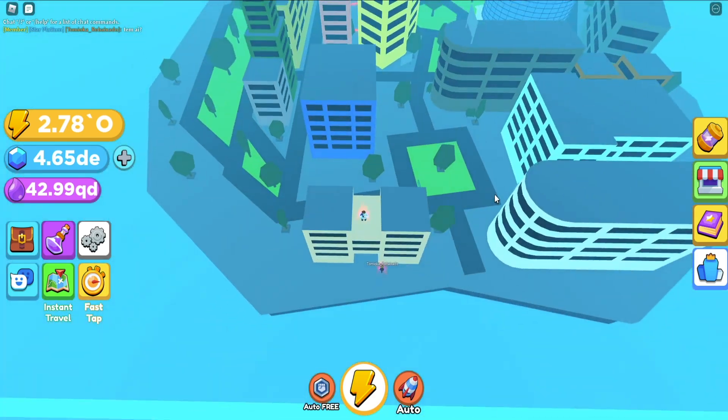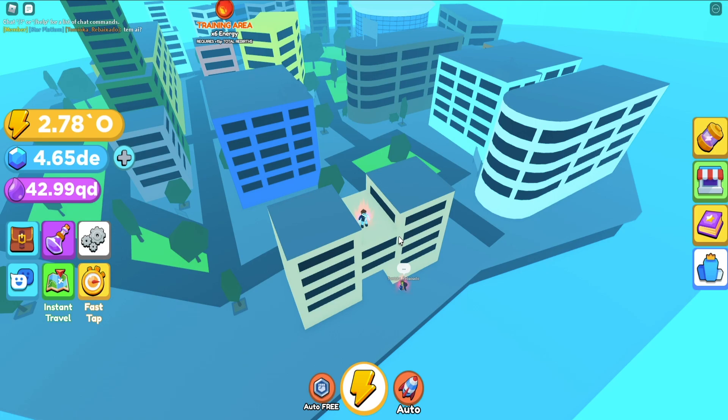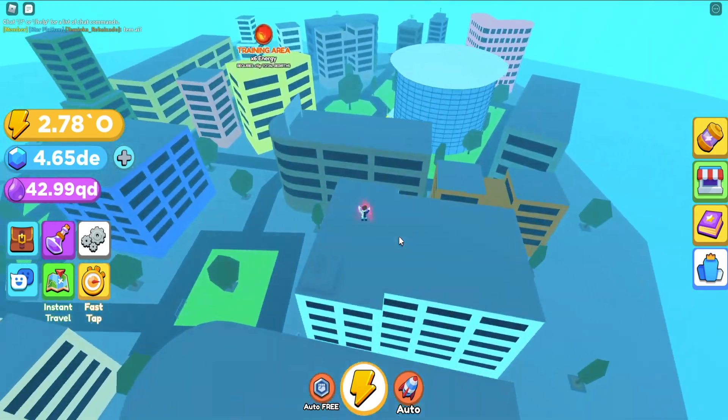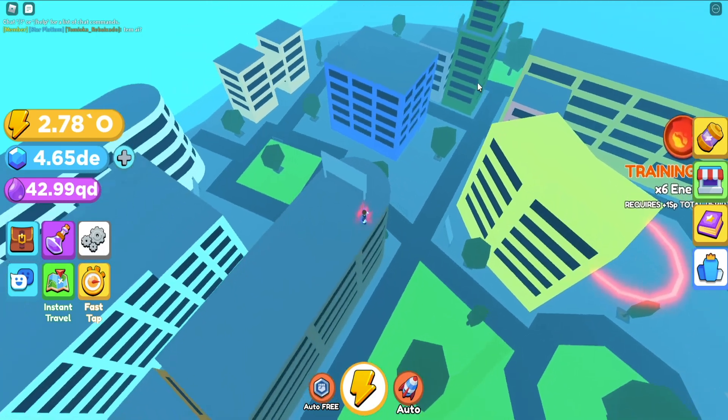Basically when you come here on the edge of the map, you want to climb on this little building right here. From this one you want to basically just start jumping around and go all the way from building to building until this little building right here that's next to the training area.